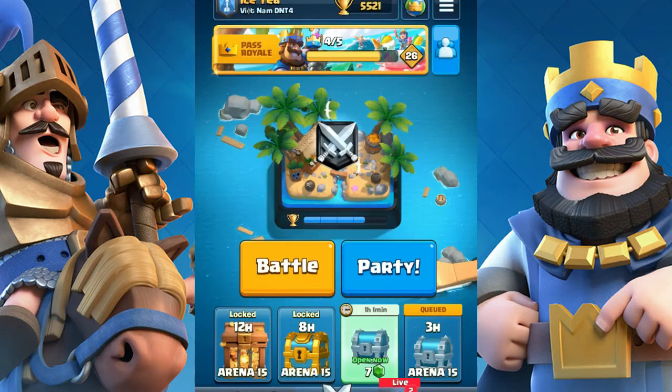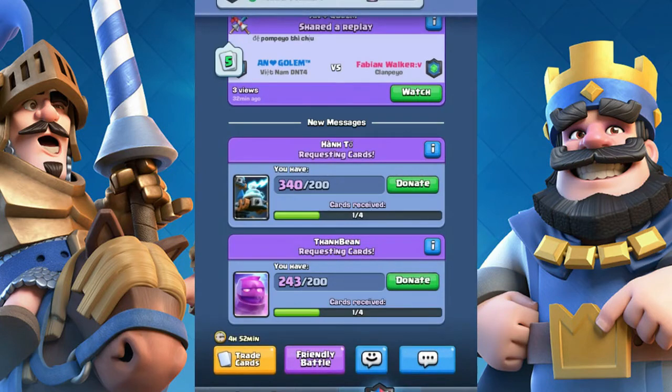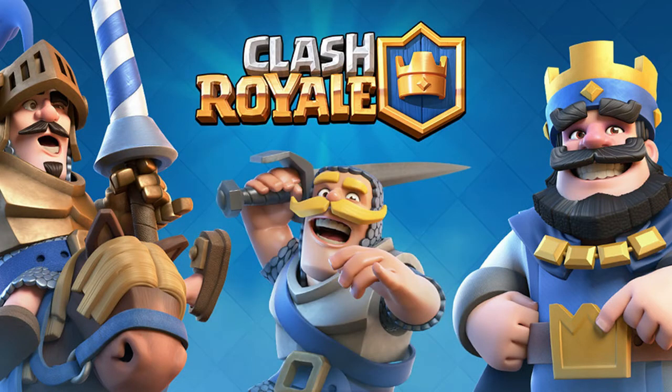Number four: donate. Donating cards not only gives you experience but also a decent amount of gold. And every Sunday, you can get 500 gold for one epic card that you donate.